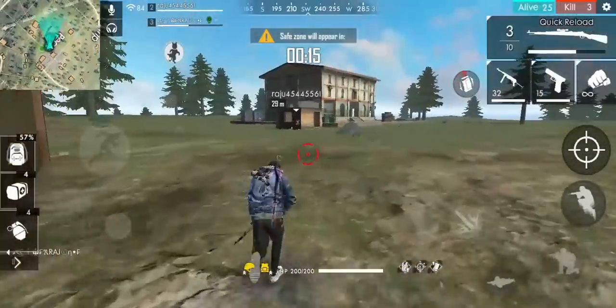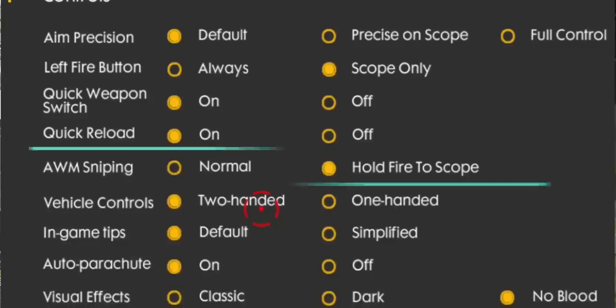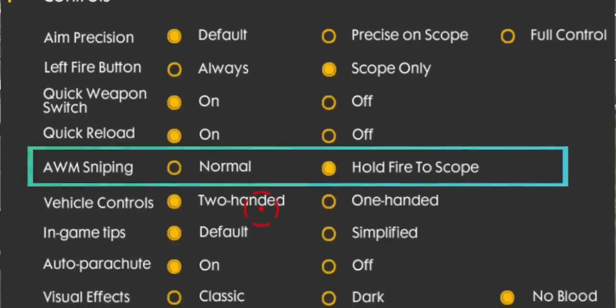There are two options. There is a normal fire-to-scope. So if you click the fire button, you will shoot the scope.